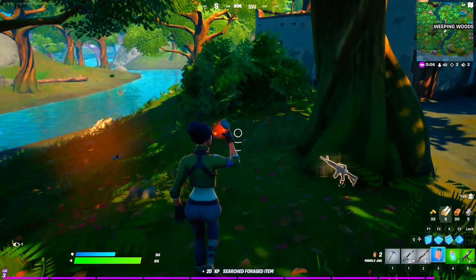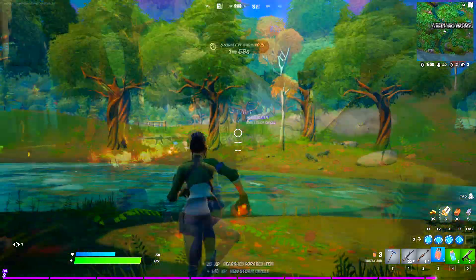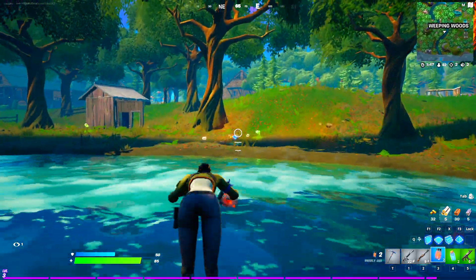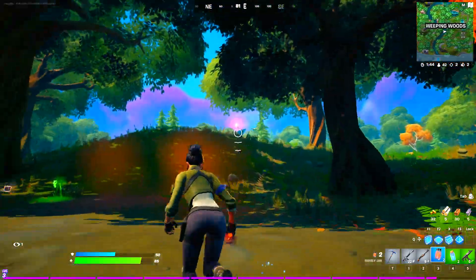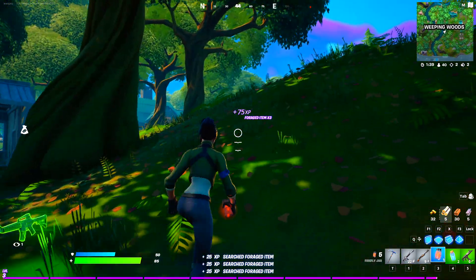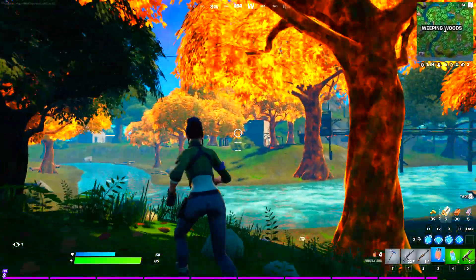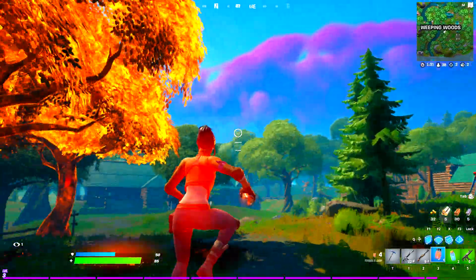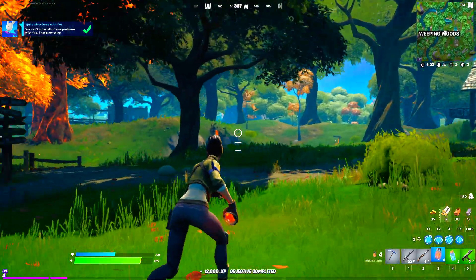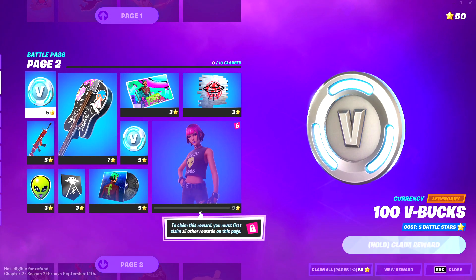Collect all the fireflies because with this we're going to be completing multiple secret challenges at once. Place your firefly jars, then go to the other side of Weeping Woods where there are even more fireflies — collect all of them. Light everything up, and once you light one the surrounding trees light up as well. We got more level ups, which means more battle stars — let's redeem 100 more V-Bucks in the game.